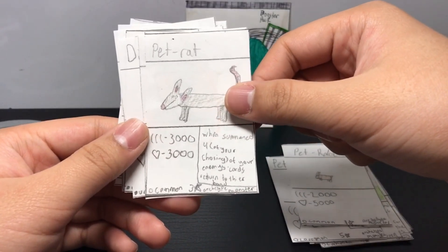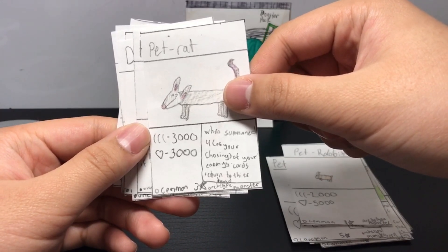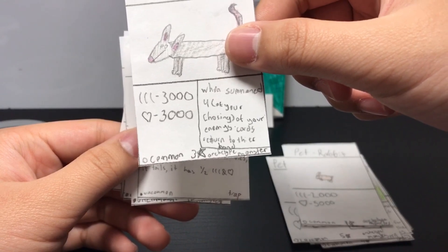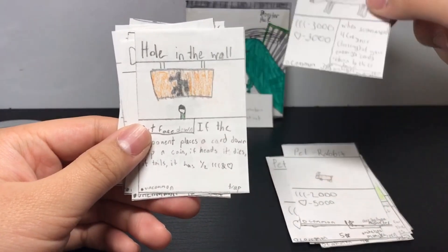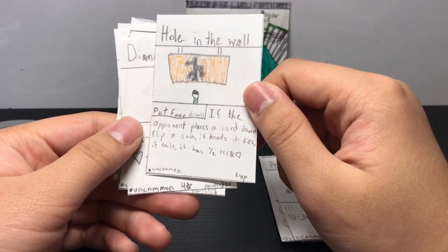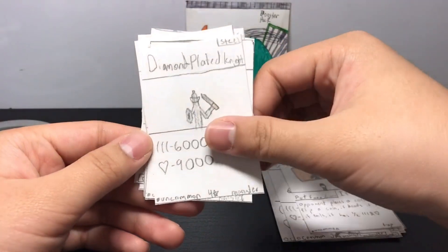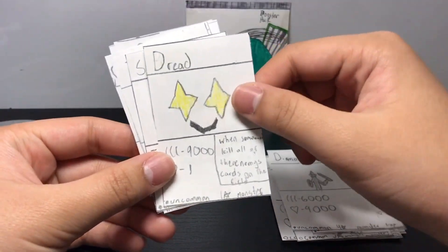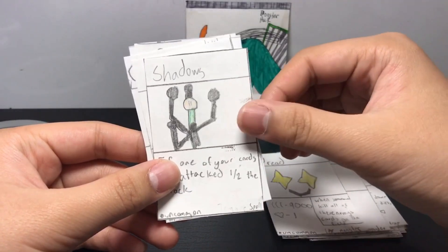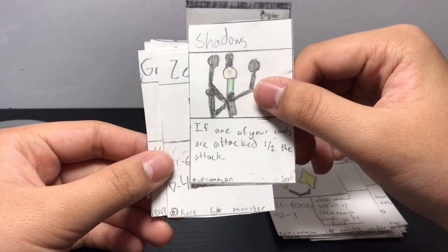Pet Rabbit. Pet Rat — when summoned, for each of your enemy's cards, return one to the hand. It's a pretty good effect. A Hole in the Wall — I like this. Put it face down: if your opponent places a card, flip a coin; if heads, it dies; if tails, it loses half power and health. Ooh, Diamond Plated Knight. Dread — once someone, kill all the enemy's cards on the field. Shadows — oh, this looks pretty cool. If one of your cards is attacked it does half the attack. Pretty nice.